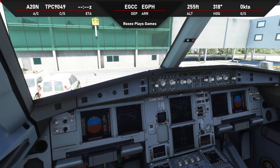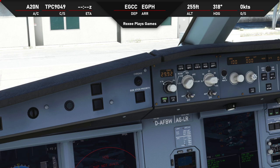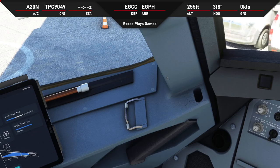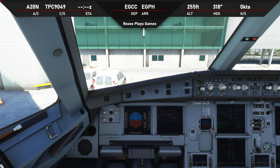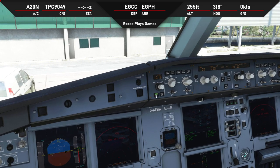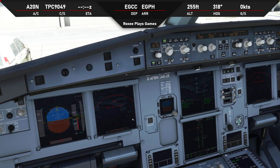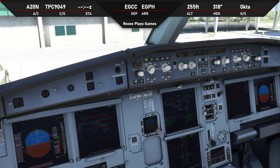We can then come back down to our glareshield and do a couple of things. First we want to select whether we're using inches or hectopascals - we're going to use hectopascals, QNH. We just need to check the QNH: departure is 1016 and arrival is 1012 currently, so we can change this to 1016. Make sure the flight directors are on - they're generally on by default. We can turn on our constraints light so the flight plan will show altitude constraints.